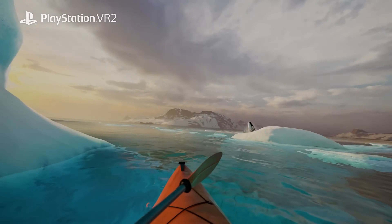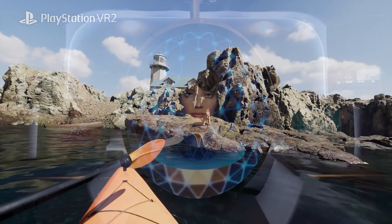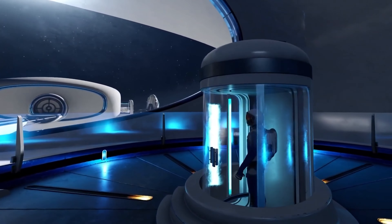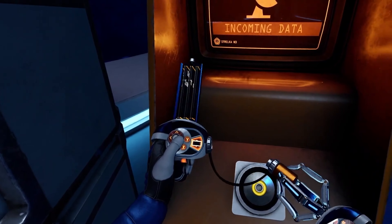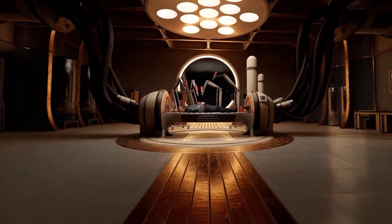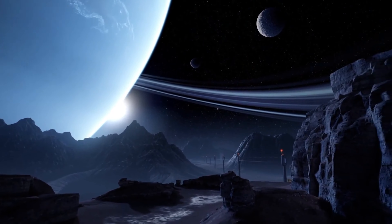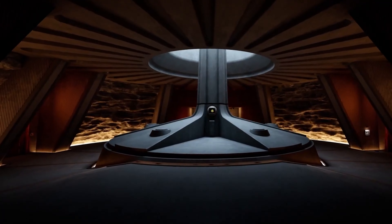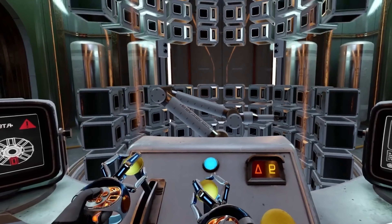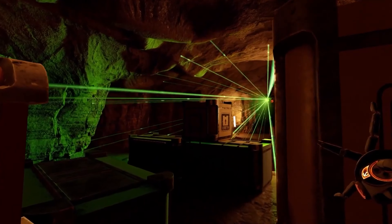There are two interesting cases already on PS5 for PSVR 2. The first is Red Matter 2, which for my money is the best-looking PSVR 2 game resolution-wise and graphically. It uses an insanely high resolution — I believe around three times what the PSVR 2 lenses are actually displaying — resulting in one of the sharpest images I've ever seen in VR. Moreover, it uses a native 120 Hz refresh rate, something no other game on the system has done, and it just looks incredibly smooth and clear.